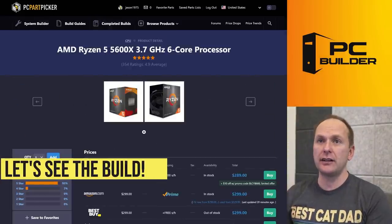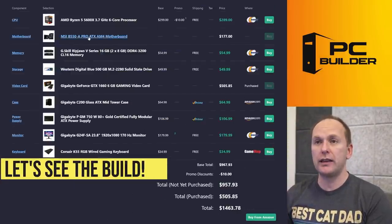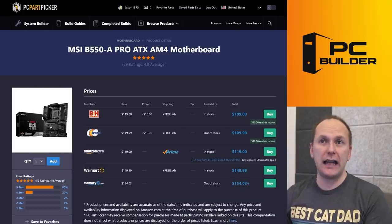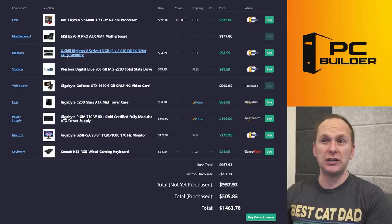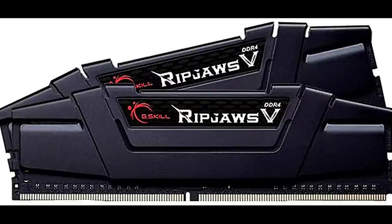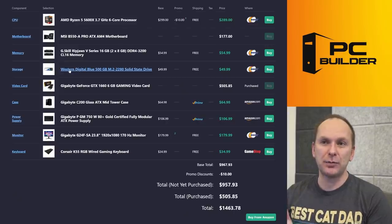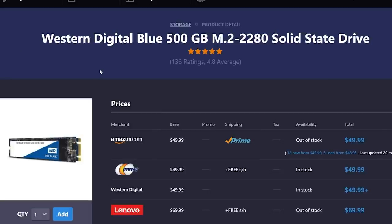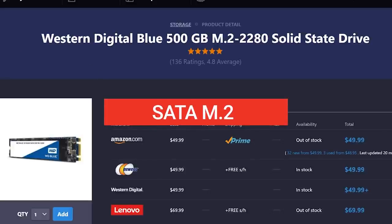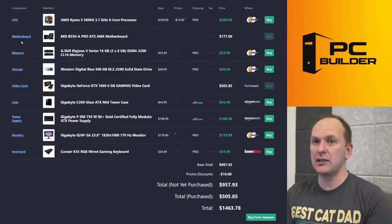They've got a Ryzen 5 5600X — I like where we're starting with this, though you don't necessarily need that much power for a 1660. They went with the MSI B550A Pro, that's absolutely fine. G.Skill Ripjaws 16GB DDR4 3200 CL16 — absolutely all you need for that level of GPU. Now I'm starting to see some problems. Problem number one is this Western Digital Blue 500GB drive — it's a SATA M.2. This is a really sneaky one that catches a lot of people, completely understandable for a first timer.